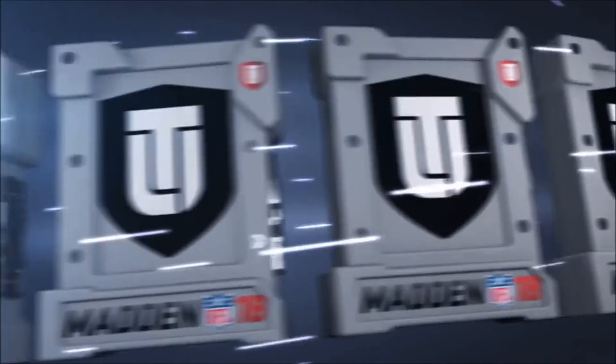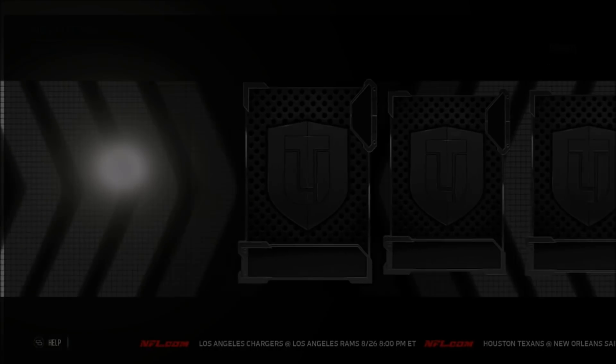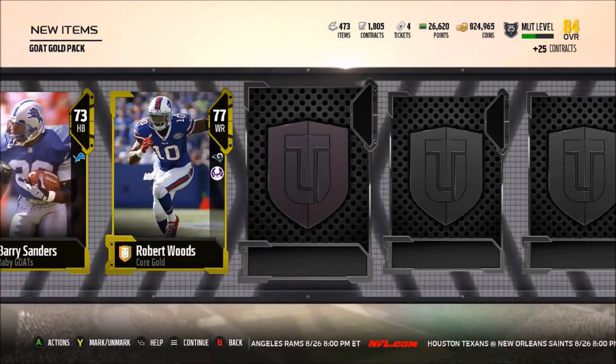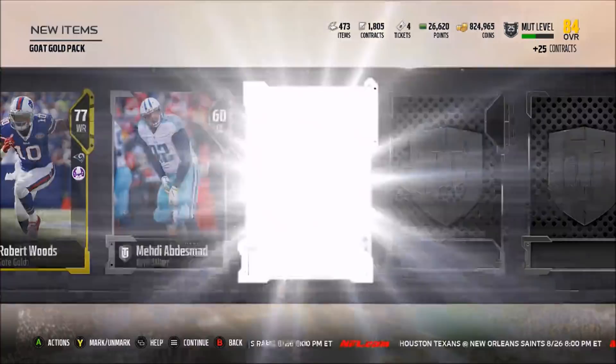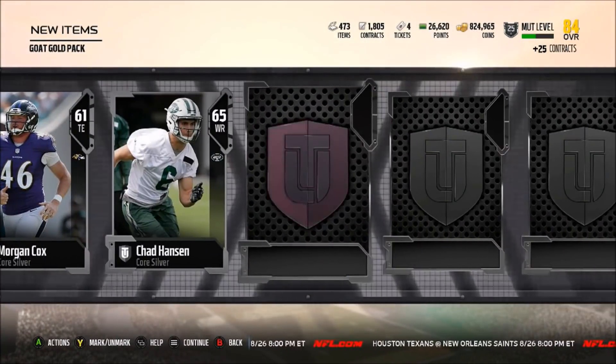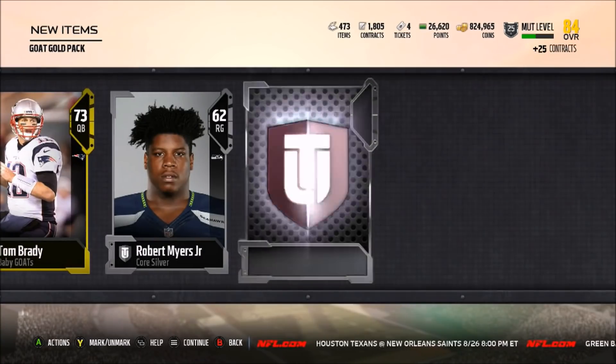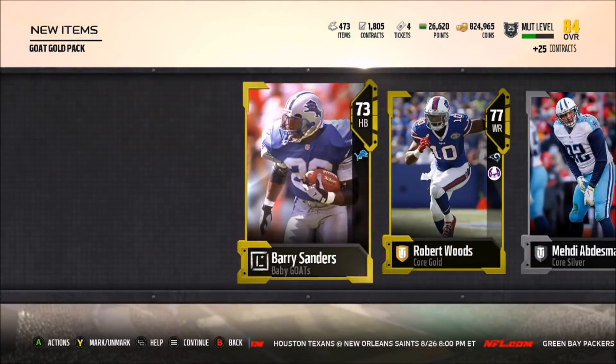We're going to open this pack for you guys just to show you what we get. We get a 73 Barry Sanders, 77 Robert Woods, and scrolling through — maybe an elite — 72 Jordan, and a 73 Tom Brady. So we ended up getting 2 GOAT players.